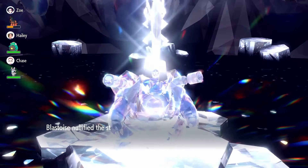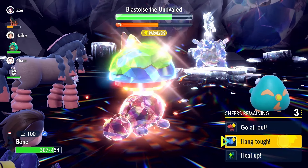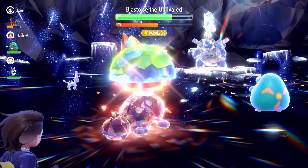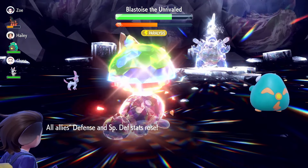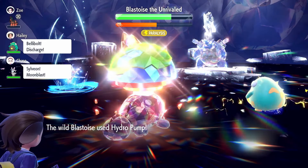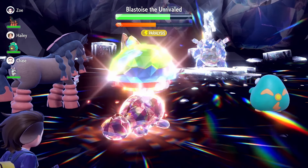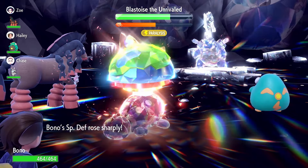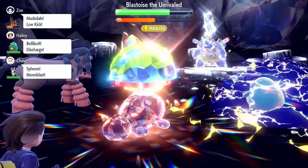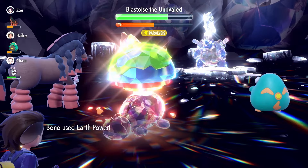I'm going to use Amnesia real quick. Actually I'll go for a Hang Tough, because if it hits me with a water move it's going to hurt and I want to be able to live. Oh, it missed — it didn't even attack that turn, but I lost my ability. I'm going to go for one Amnesia just to balance things out here, and then we'll just continue our onslaught with Earth Power.